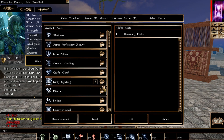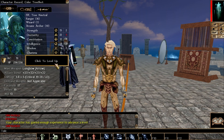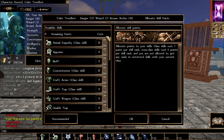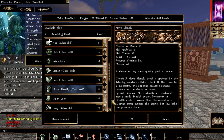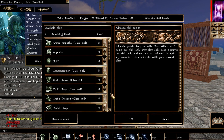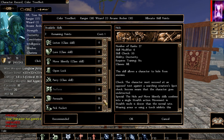Continuing to level the ranger. For feats I'm picking Great Strength I to start building up strength. From here on out, every time we hit an attribute screen we're putting points into strength. Keep picking the usual skills each level: concentration, discipline, heal, hide, move silently, and optionally animal empathy and persuade. Unfortunately some ranger levels don't grant a feat, but that's fine.